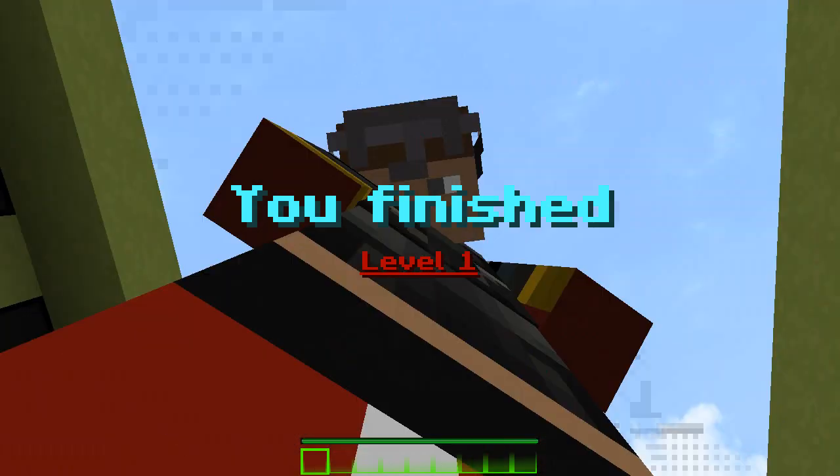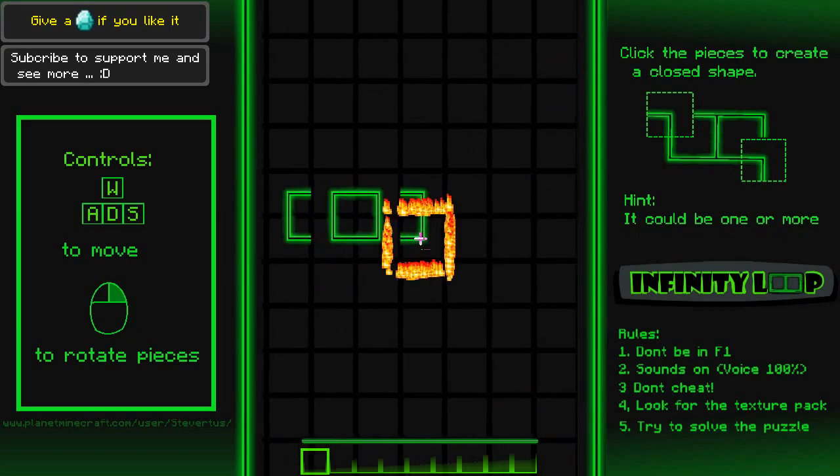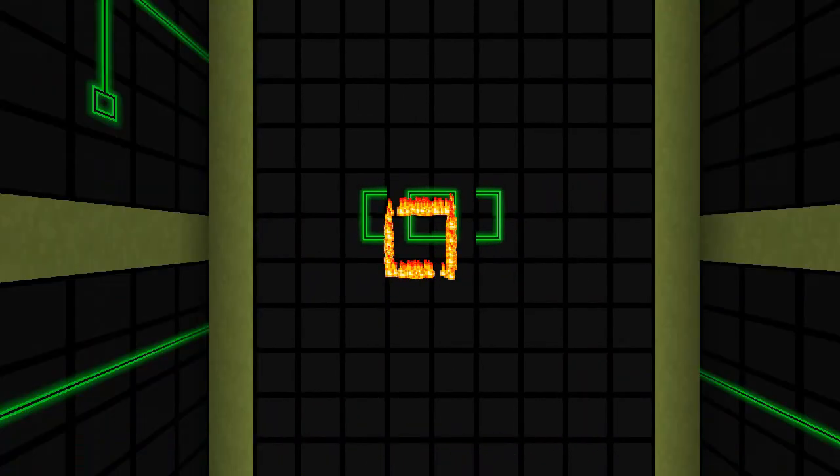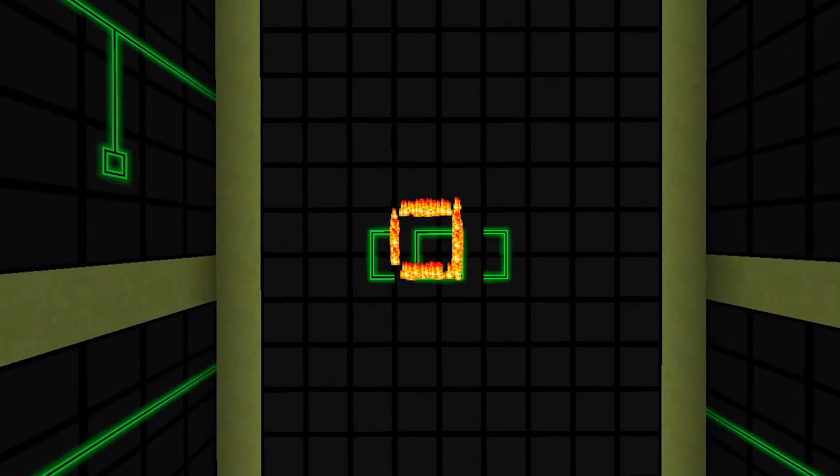Did you hear that? Excellent — we finished level one! Rules: don't be an F1, sounds on, don't cheat, look for texture pack — try to solve the problem. What's wrong with F1? Why can't I be an F1? There's just too much going on I think.